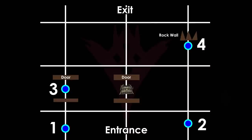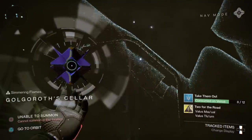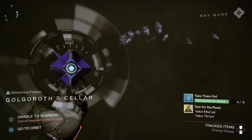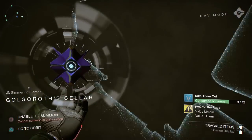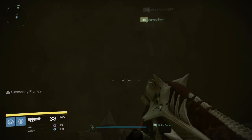The third plate is even more hidden. From the entrance, make a right, then a left, then a left, and then go all the way down. Use your ghost to scan the area above the big door — you'll see a little hole. You need to get into that doorway by jumping on rocks and pillars, going through the door, and jumping down onto the other side.